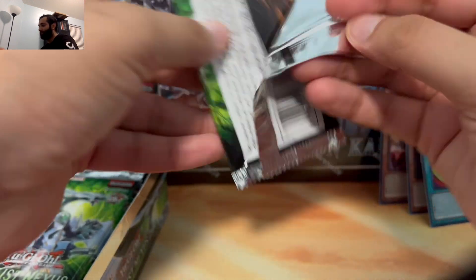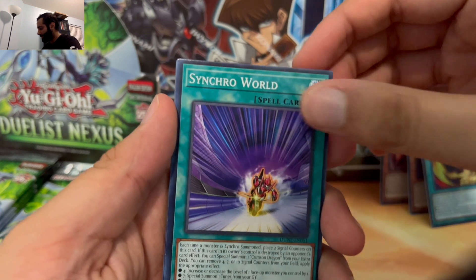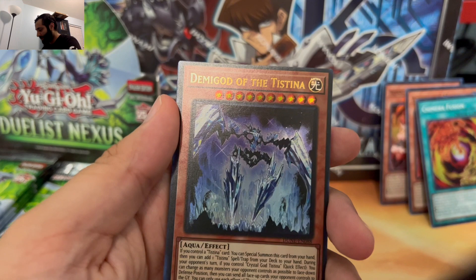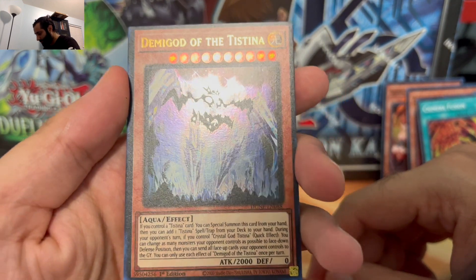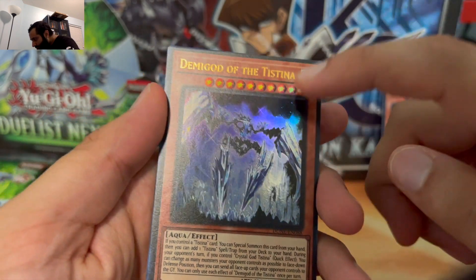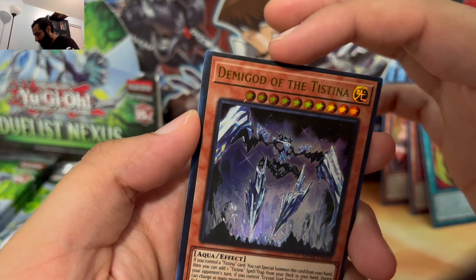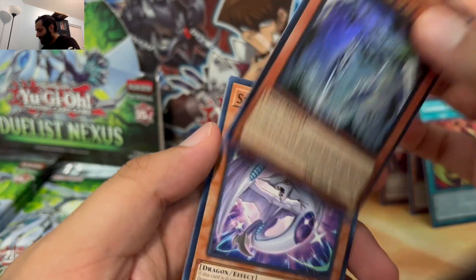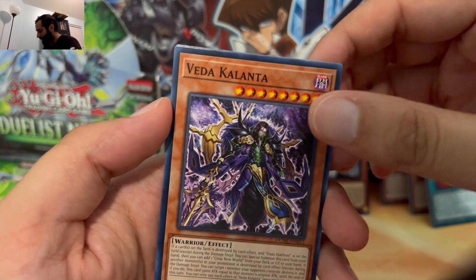Nine cards per pack seems like a lot — I feel like they should just stick with like seven or five. Well, five is kind of not that much either. But our first ultra: Demigod of the Testina. Yeah, it's an ultra, but it's definitely off-center — look at the black border from the top, bottom, and side. Kind of bad. Another Stardust, a Veda Kalanta.